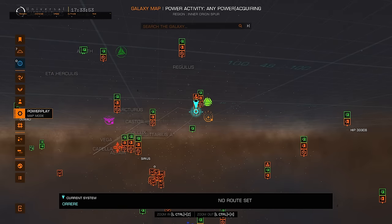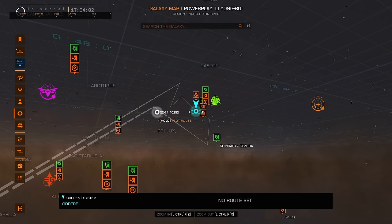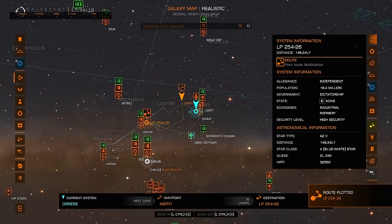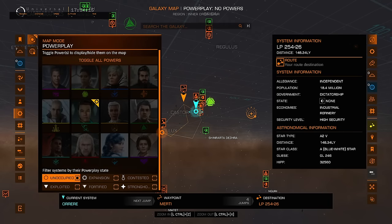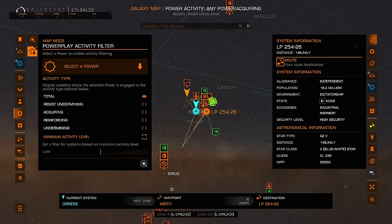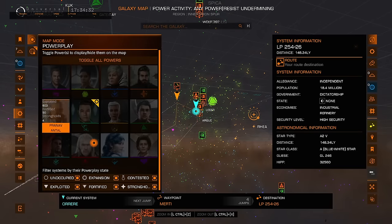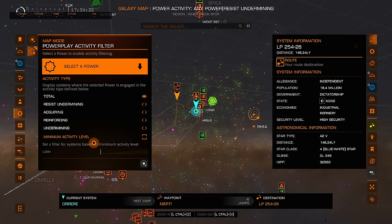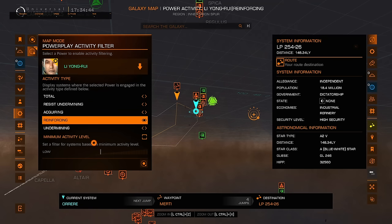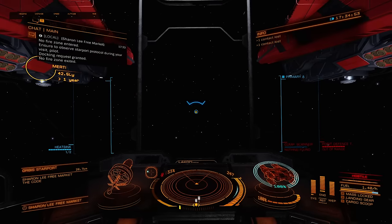Let me just turn on unoccupied mode. So this is the system that I went to — I'll switch to normal mode just to plot it. Once you select the power, you get reinforcing and undermining options. Acquiring is what I did. What you're looking for is a system controlled by the power that you've pledged to. The one I was going to wasn't fortified or anything special — just a system controlled by the power. Once we land there, I'll show you the specifics. It could be either a system currently controlled by your power or immediately adjacent to one but not controlled by anybody.